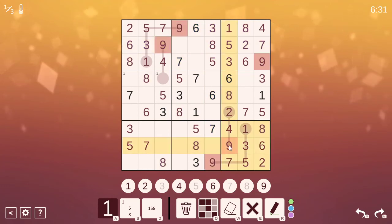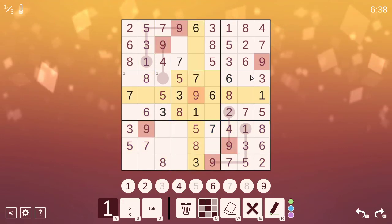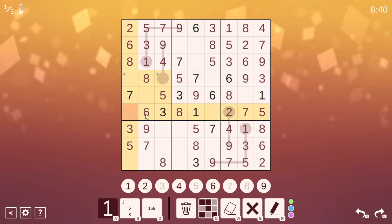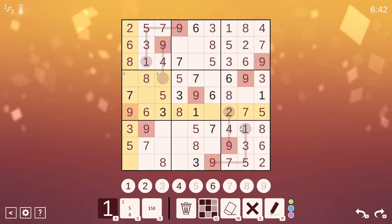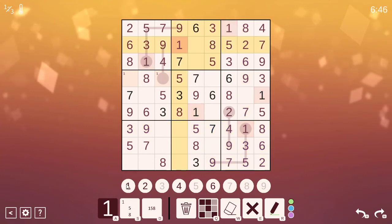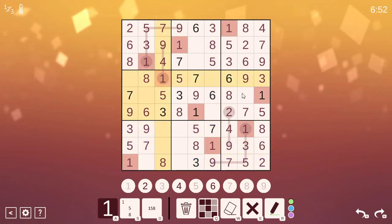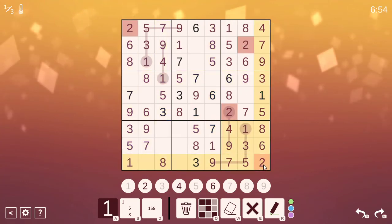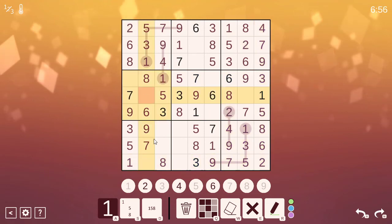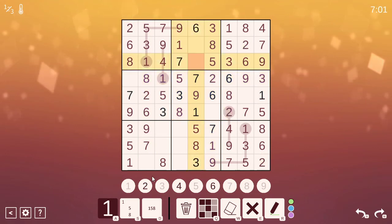Wow, that's all the 8s. Let's look at 9s now, because 9s are almost done as well. That 9 does that by normal Sudoku — that's a 2. That should be all the 9s. Let's go into the 1s. That's a 1, that's a 1. Now that's a 1, and that's a 1 — all just through normal Sudoku. That's a 2, that's a 2, that's a 2.